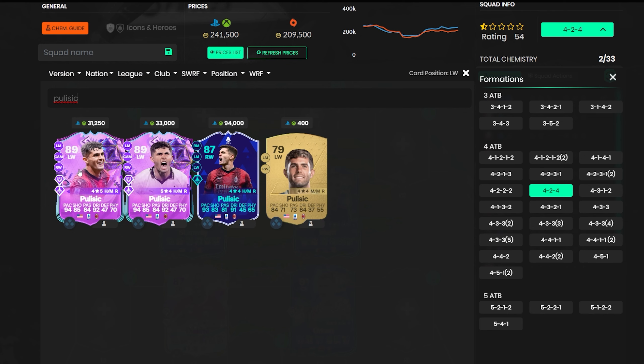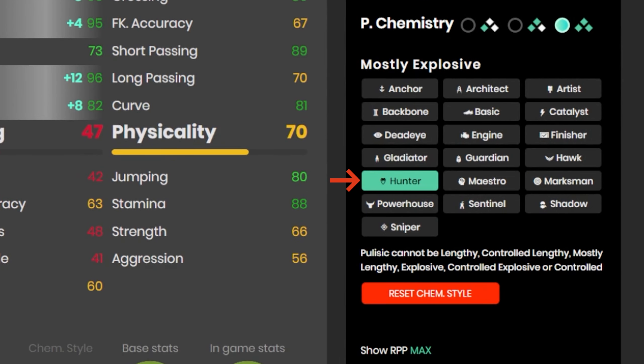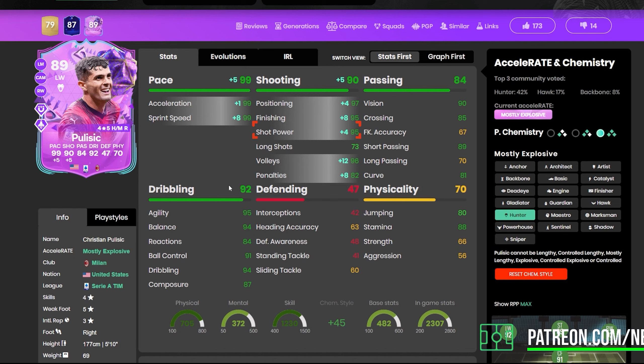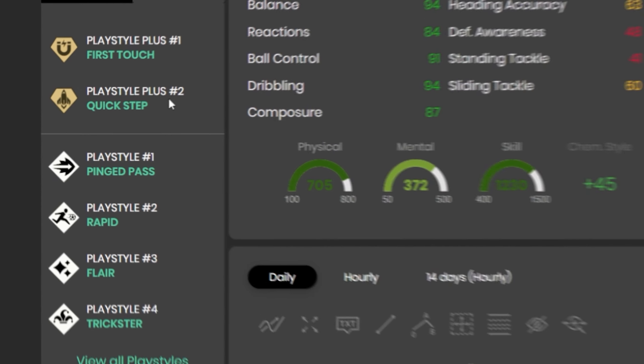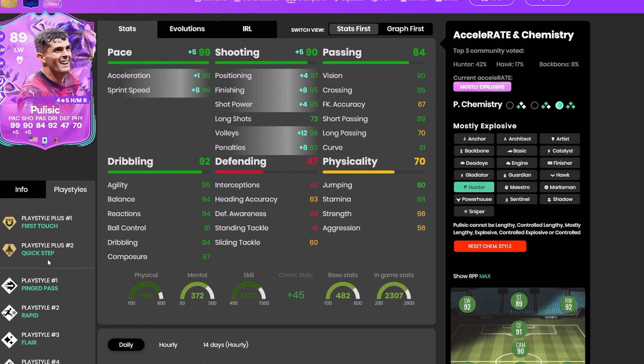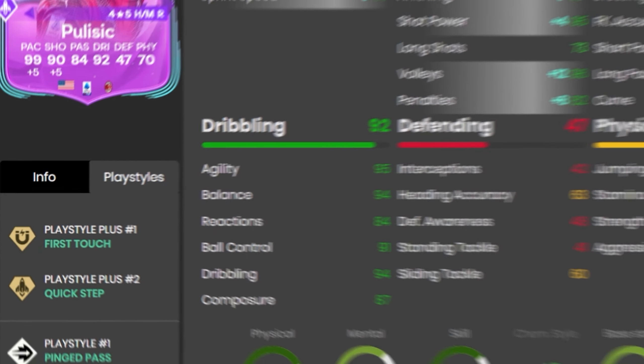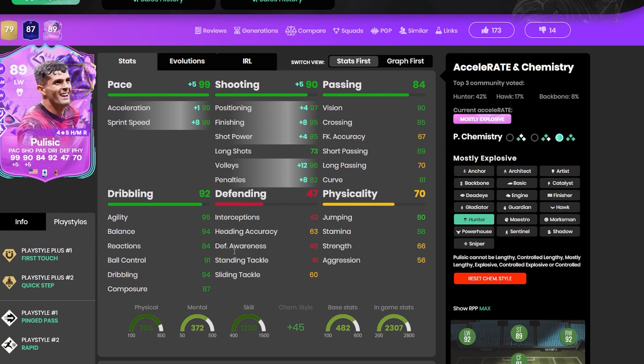For around 40k, Pulisic is one of the best cards you can get right now. There are two variations — five-star skill moves or five-star weak foot. I'd lean toward the five-star weak foot unless you're a skiller. Put a Hunter on him and you get 99 sprint speed, 95 finishing, 95 shot power. He does lack long shots but as a winger that won't come up often. He's got two of the best playstyle pluses in the game: First Touch and Quick Step — perfect for quick movements. Combine Stanway's Pinged Pass with Pulisic's First Touch and Quick Step and it's an absolute gold mine.